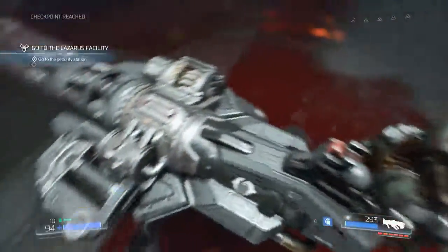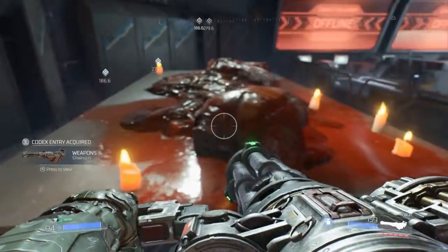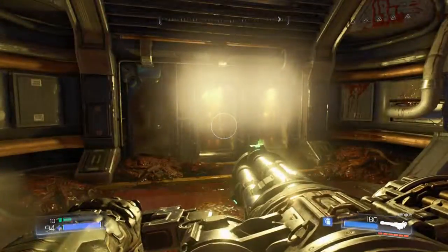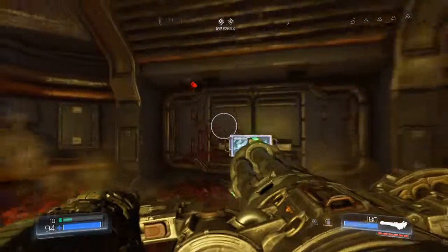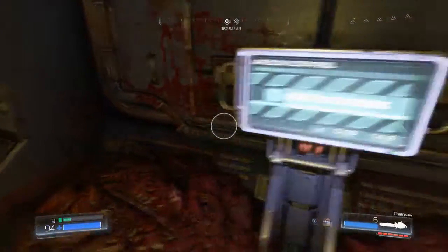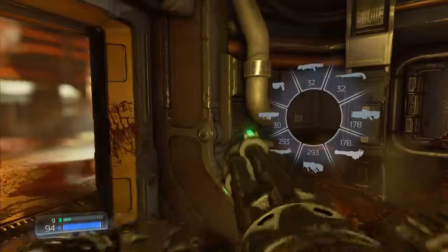I think this is the final weapon. Mini chaingun — I guess it's a minigun. Really, this is all the ammo you get? 180? Yeah, this is the last gun. I'm forgetting what buttons do what, trying to hold it — okay, there we go. If only I could figure this out. I'm playing too many games.